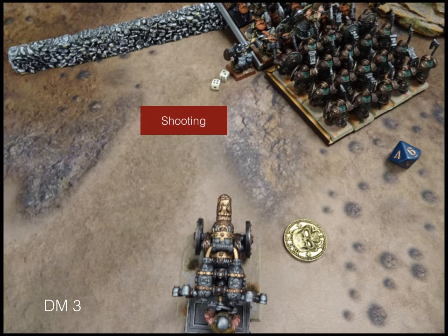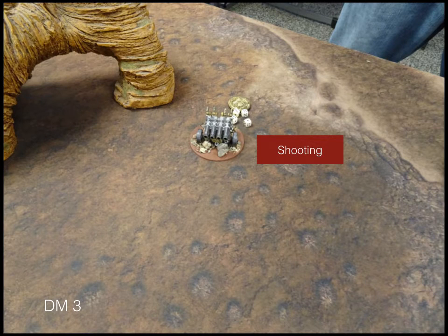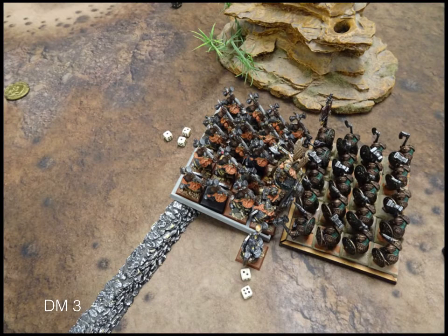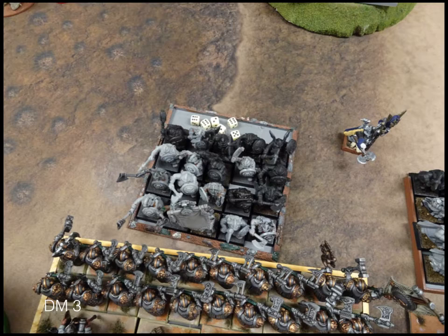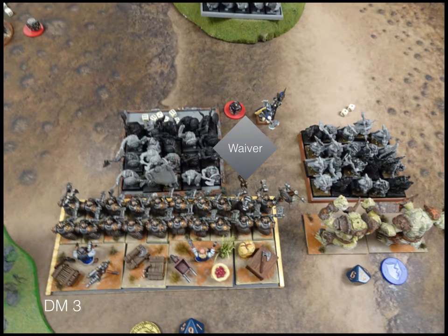My turn 3 - not a lot of movement. My flame cannon again tries to cook the king, doing a single point of damage. My rangers pop a couple more shots at the organ gun. My iron watch charges the iron guard and does 3 damage. My golems charge the shield breakers and do 2 damage. My shield breakers charge his iron watch and do 6 points of damage - pretty respectable. We end up wavering the iron watch.